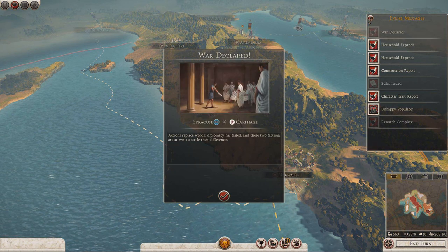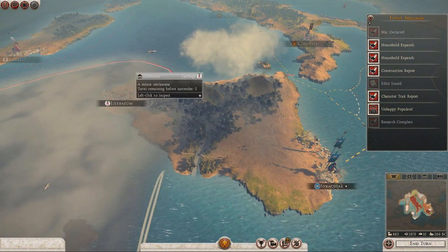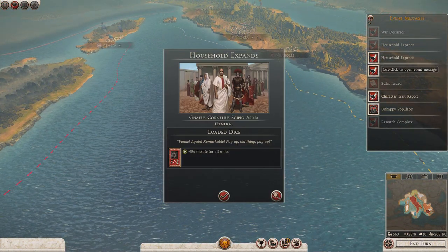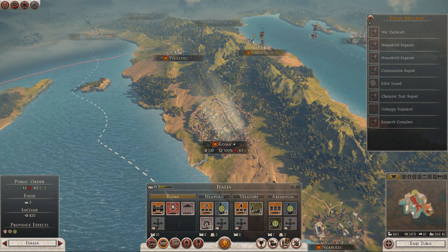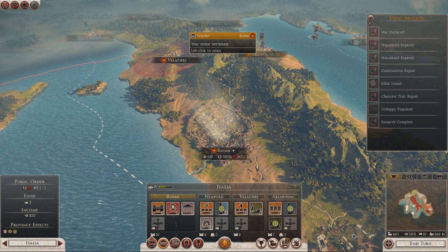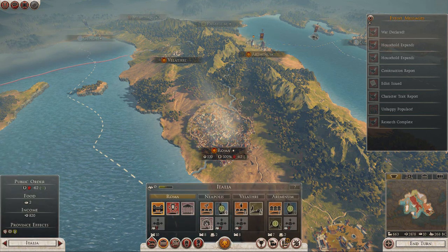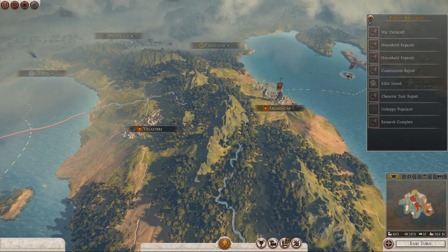War declared between Syracuse and Carthage — oh, that's going to be interesting. Syracuse, that means you're going to want to try and take all of this over. Unhappy populace in Italia — minus 62, I wonder why that is. Magna Gratia, but they're not really that unhappy. So once we keep building these happy buildings, which needs to be my focus next turn, we should be fine.